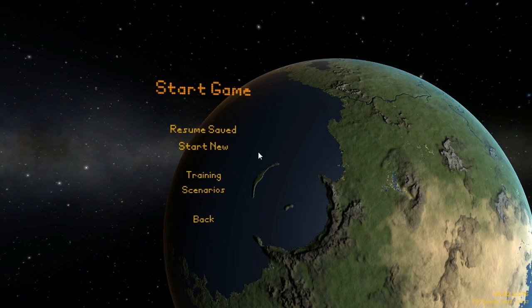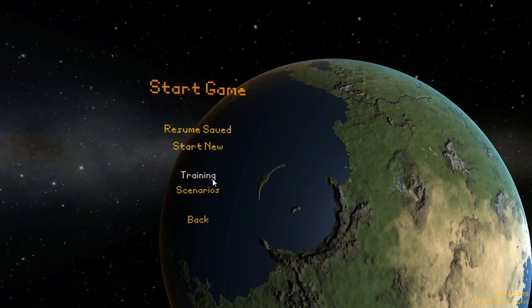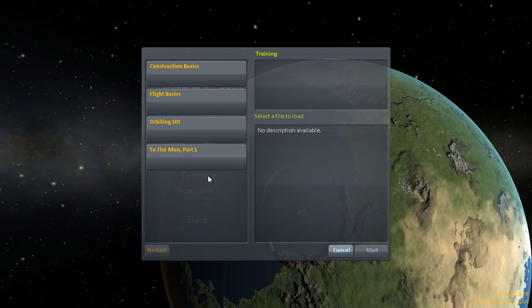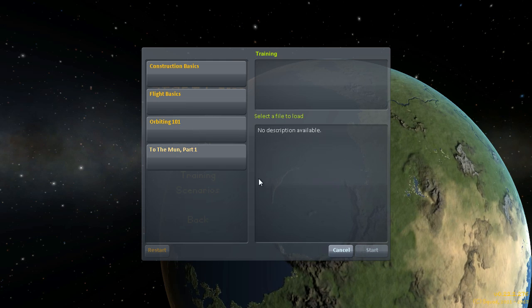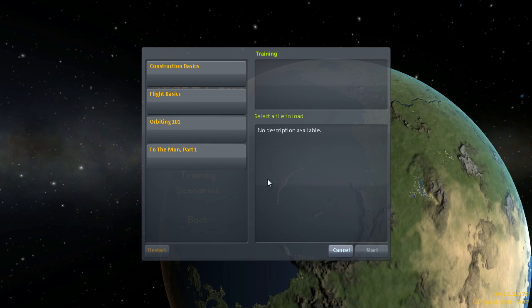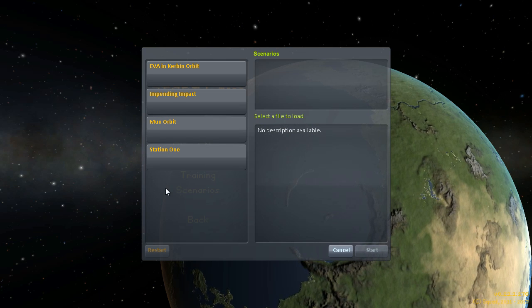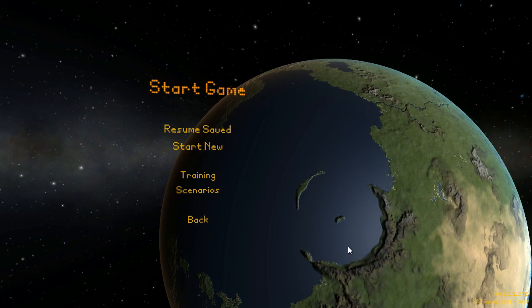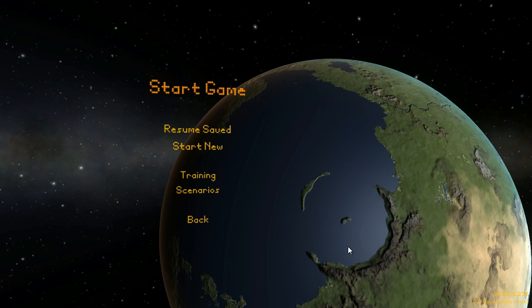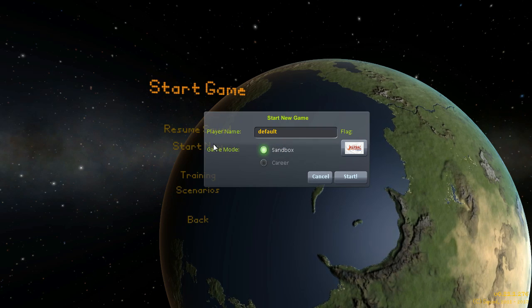So if I click on Start Game — resume save, I have none. Start new training scenarios. Construction basics, flight basics, opening 101. I may dive into these a little later if I want to know some more technical stuff. And here are some scenarios. But I think what I wanna do first is just kinda dive in. This is a sandbox game, and I want to play in the sandbox.